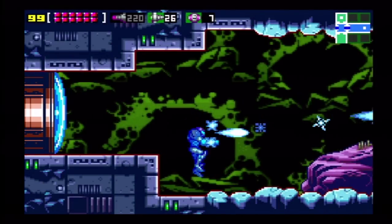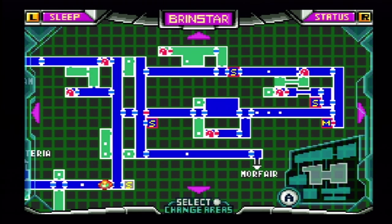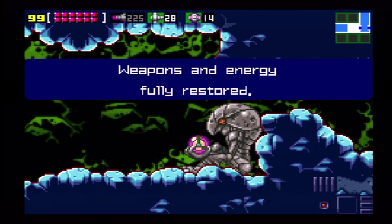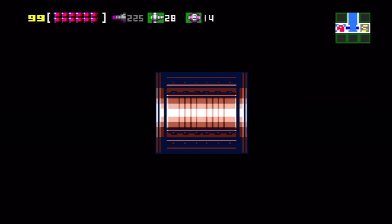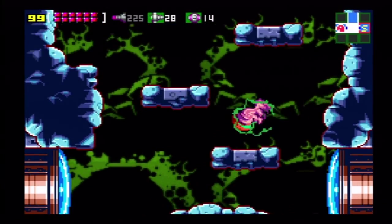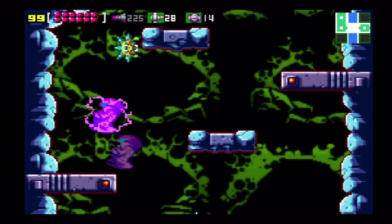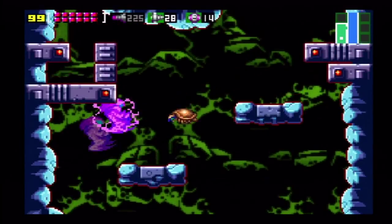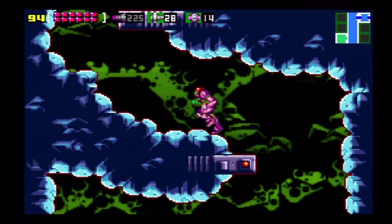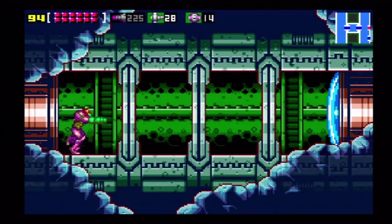We'll just move on ahead a little bit and see what comes to mind. Let's figure out what we have — yes, I have all the items in Brinstar. Looks like we're missing 25 missiles — so five of those — we're missing one power bomb, one super missile tank, and two power bomb tanks. It's 250, 30, and 18 for the maxes.